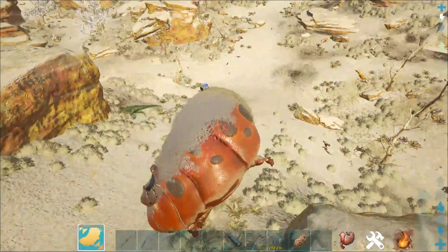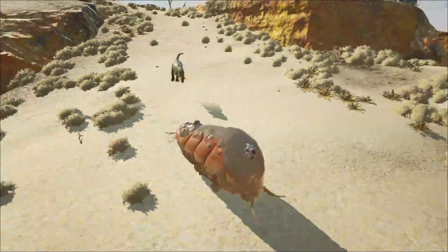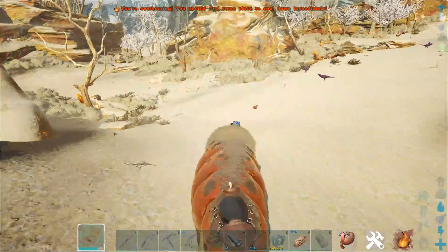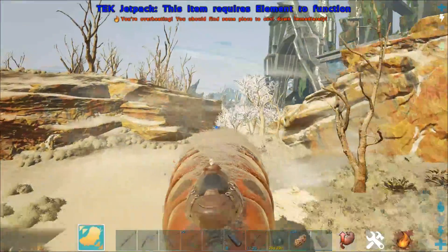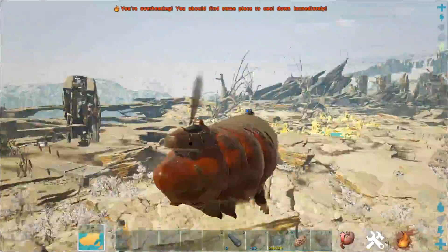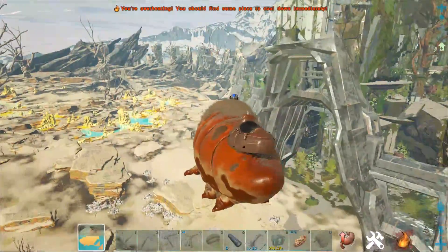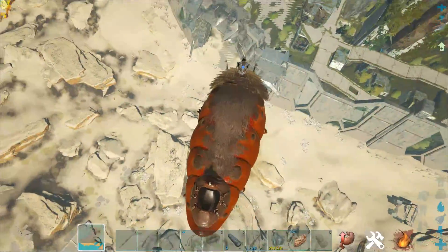First off, we have to test its on-ground movement speed, and for that I'm going to empty the tank by pressing C in midair. Just by walking — because of course there's no sprint for the gas bag — we're able to outspeed a wild Carno, which is pretty good. A lot of players can't do that even. But as soon as you press that spacebar, these things just go absolutely soaring. But as you can see, I lose all my control, and if you're going to use the full tank, you're going to run out really fast.